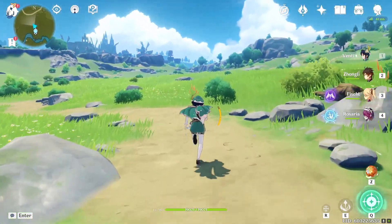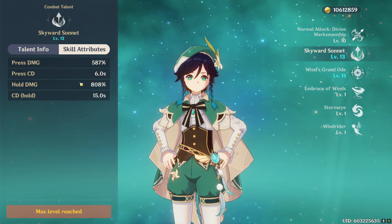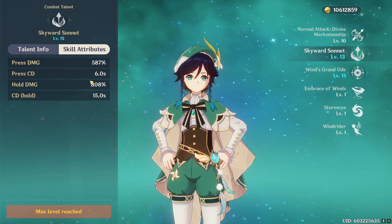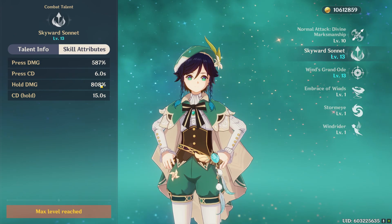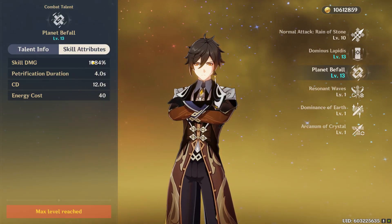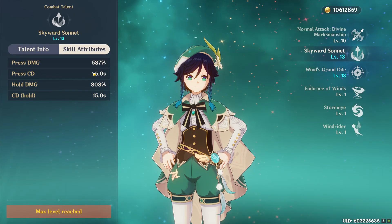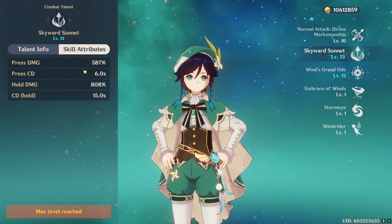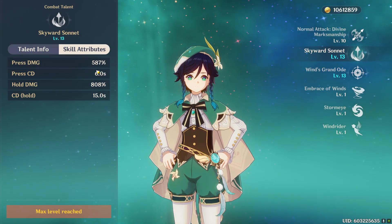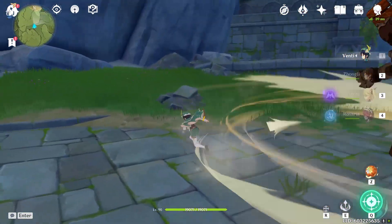Especially considering I have my E-ability maxed. Venti's E-ability actually has insane scaling — it only has a 6-second cooldown but does like 600% damage. If you hold it, it has a longer cooldown but still does 800% damage. Just for comparison, Zhongli's max pillar does 1084% damage with a 12-second cooldown. Since Venti's E has a 6-second cooldown, I can cast it twice, meaning it actually has higher scaling than Zhongli's pillar — which is pretty crazy.